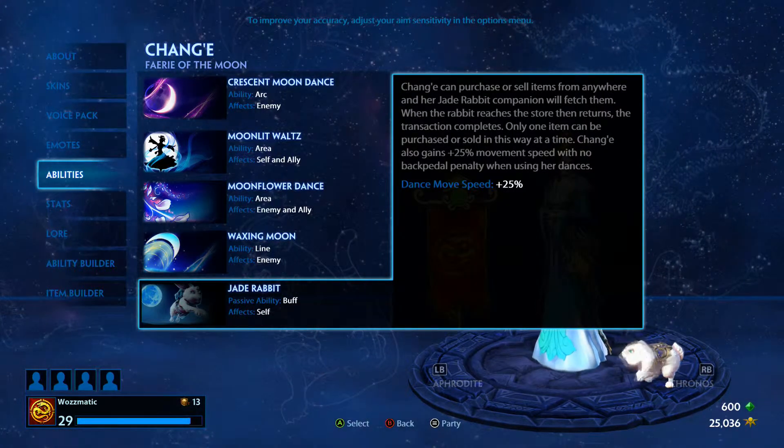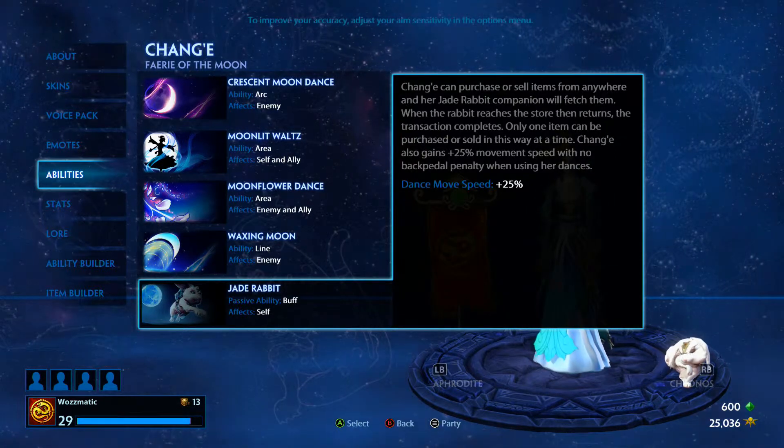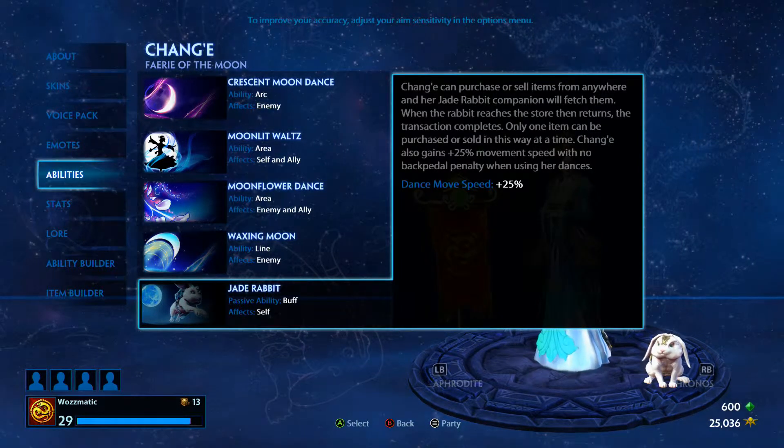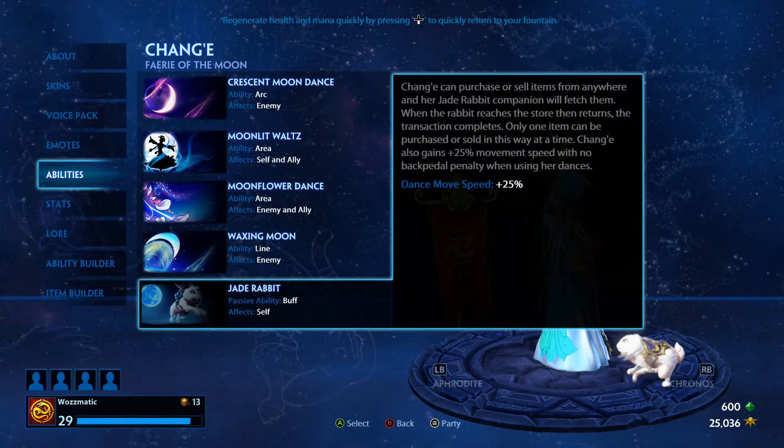She also has the Moonlit Waltz, which is a get out of jail free card — an ability to get out of any sticky situation that other gods may put you in. So it's a very useful ability in terms of sustain.